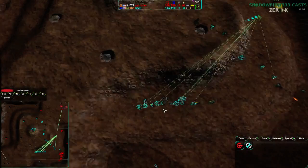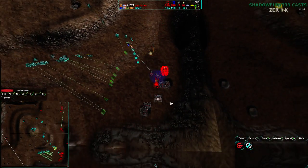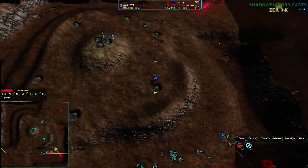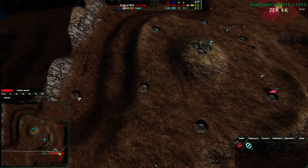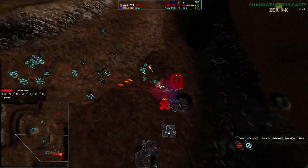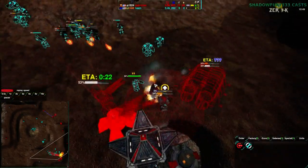Sending Glaives around the map to take care of a lot of stuff — especially undefended expansions. Undefended Metal Extractors just go down with Glaives within like five seconds, and if your Glaives get attacked, you can move back over. Anyway, Cain is going in, taking it to the southeast.